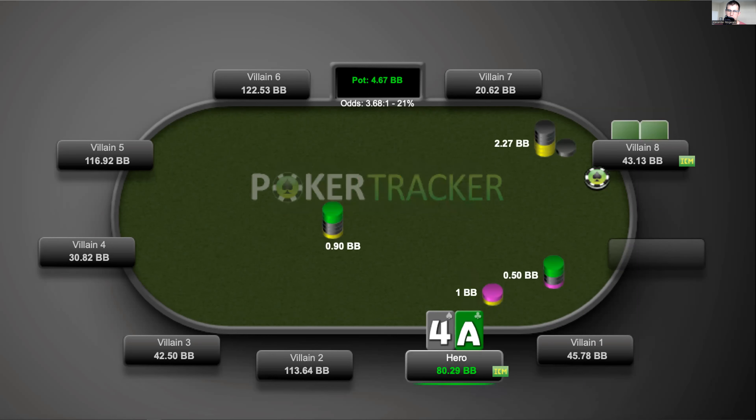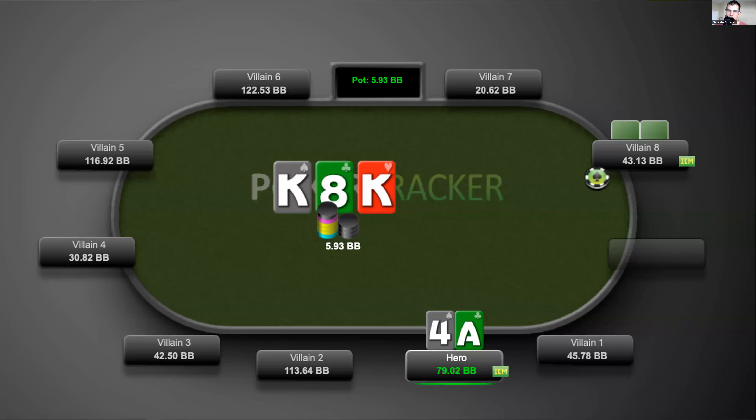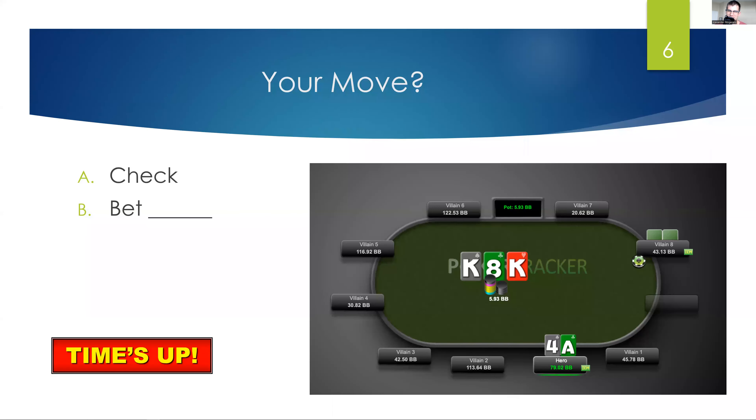Let's start with pre-flop. We do not three-bet because we don't want to build a huge pot out of position with a dominated hand. You could probably get away with three-betting, but let's not discuss that option today. Versus a very weak opponent there's a lot you can get away with, but let's not discuss that.